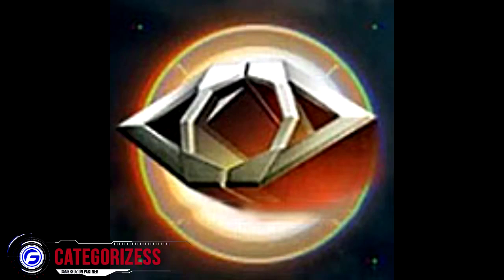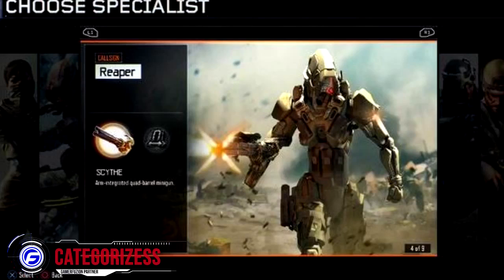The next one she has is called Vision Pulse. Vision Pulse is a ping — you hit it and any nearby enemy will turn red for you, and you'll be able to see them for a little bit of time until you can kill them.